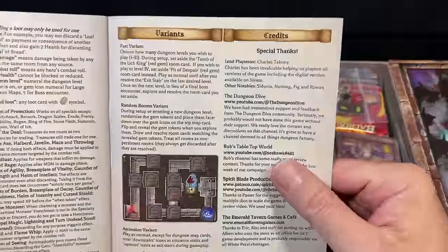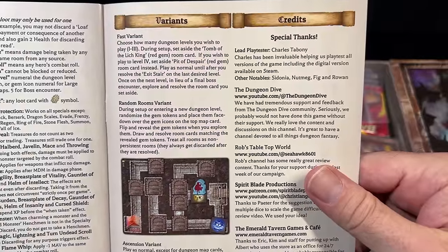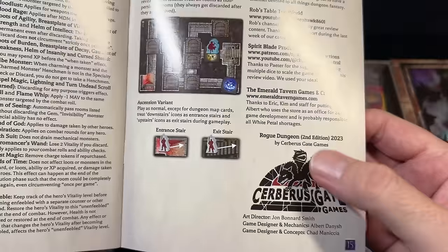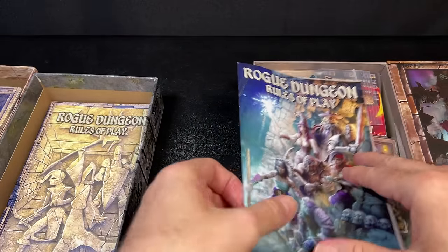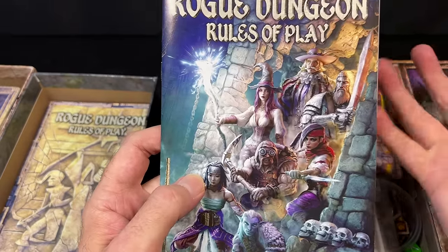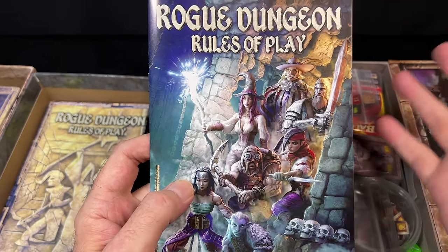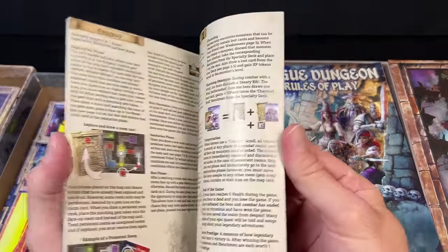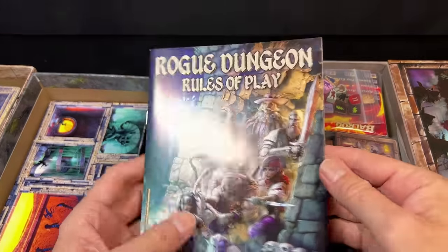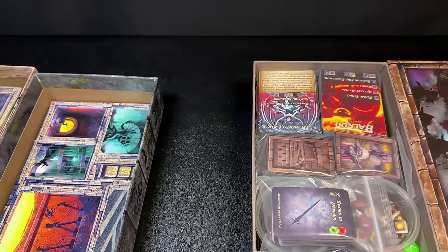The new rulebook looks a lot better — the old one didn't really fit with the rest of the game's look in the first edition. There is a really nice thank-you to the Dungeon Dive in the back: 'We probably would not have done this game without their support. We really love the content and discussions on the channel.' Art director John completely knocked it out of the park with this new edition. The imagery has a 3D quality that feels almost like the characters were based on clay models. The rules themselves were already good in the original — better than many big published games — and the second edition rules are similarly well written.